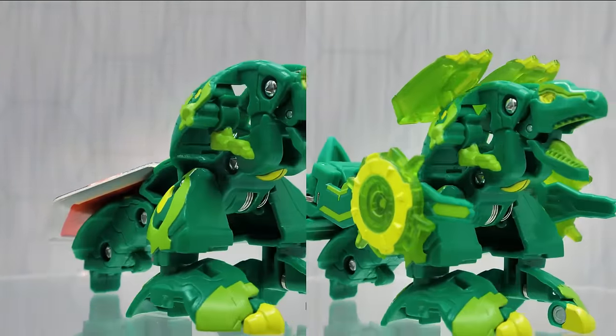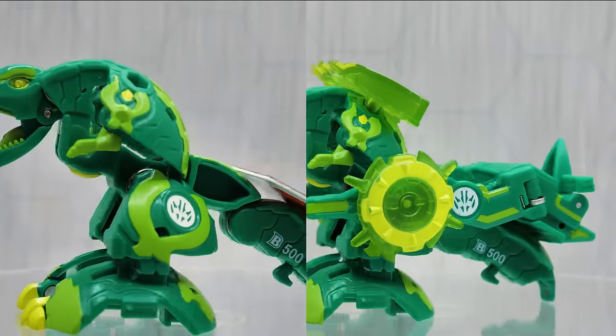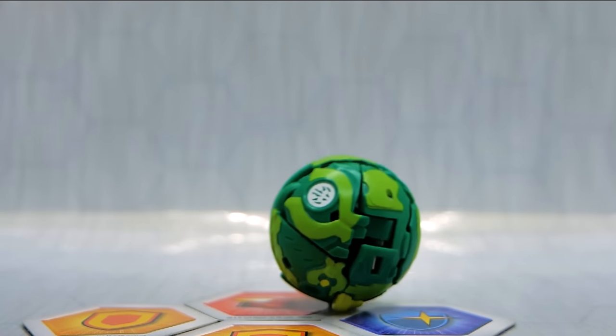Speaking of retro touches, did you notice the stamped faction symbols on every Armored Alliance Bakugan? So even if you happen to customize your Bakugan in some way, as long as you don't touch that faction symbol, it'll always be obvious which faction they are.